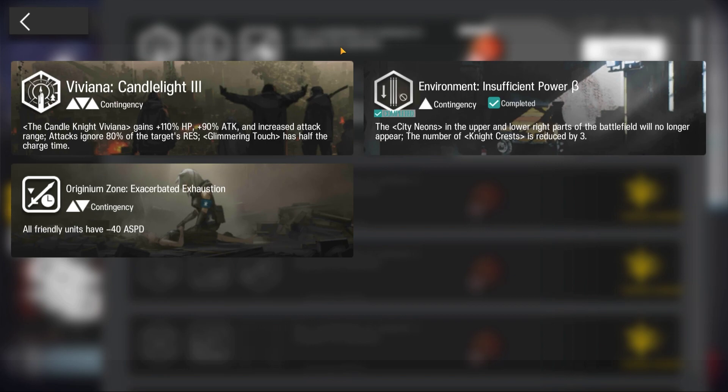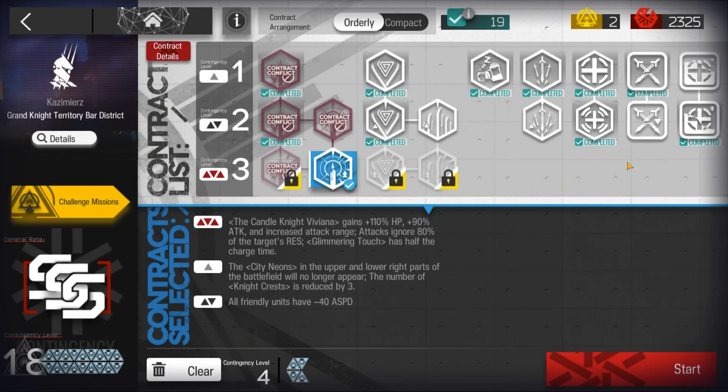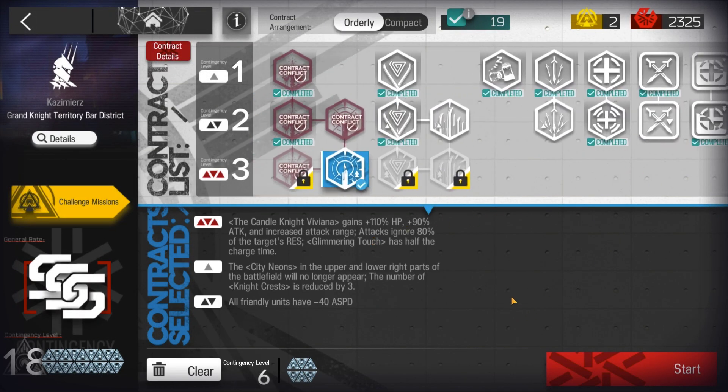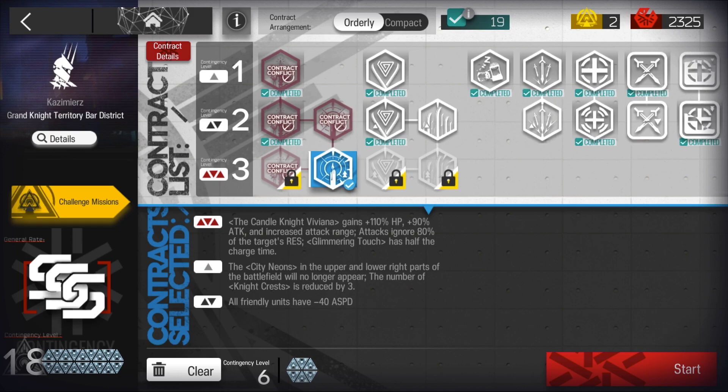Welcome to my video, this is Akujun, presenting the Low Stars All-Star Series. The mission for today is CC8, Grand Knight Territory, Bar District, Challenge 5 with Chen Hollandae.